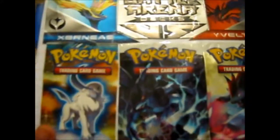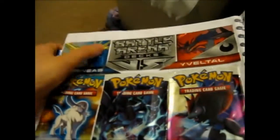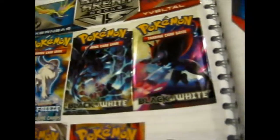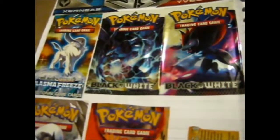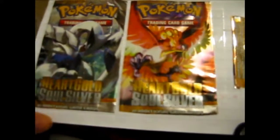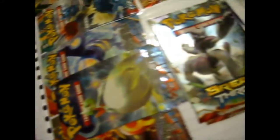We've got some of the Battle Arena deck bit. Black and White base. Plasma Freeze. And we also have HeartGold SoulSilver bits there. Flash Greninja thing. Trainer kit thing. Koopa. Collection blocks.